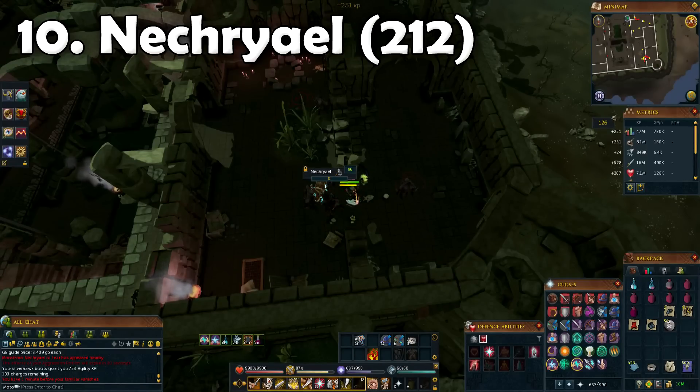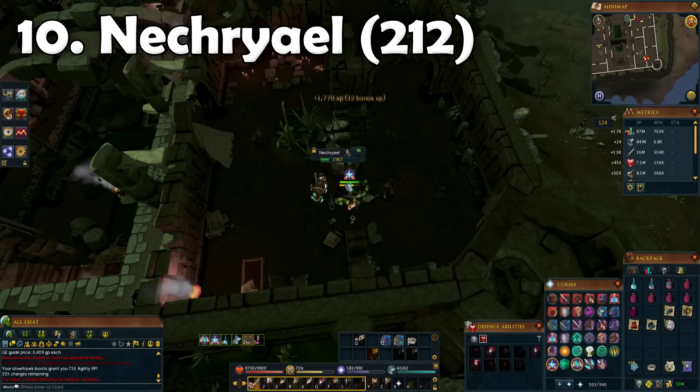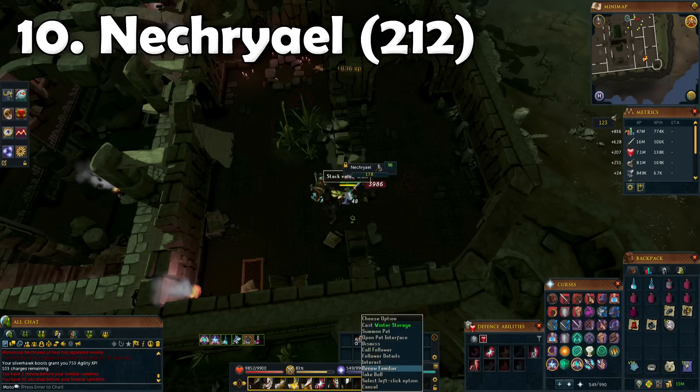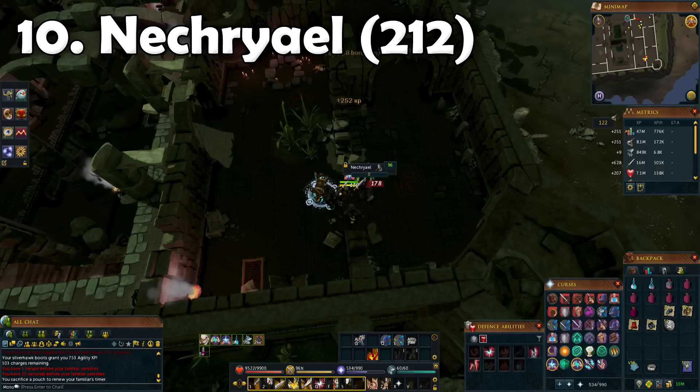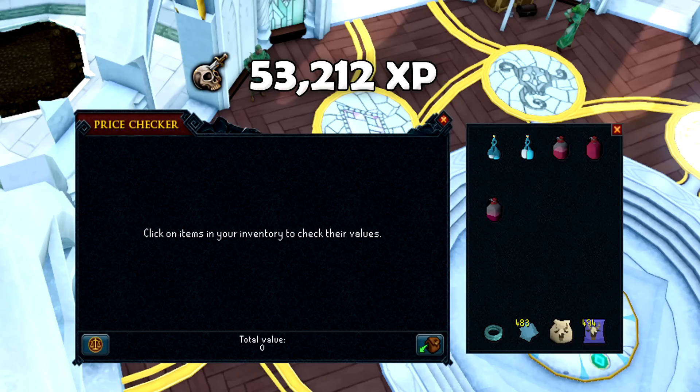Next up we got Nechryael again, and just like last time it was a pretty straightforward task. Once again, look at the XP on the right from the RuneTracker - it's around 500,000 XP an hour just for attack. So if you're looking for a cheap way to train attack, strength, or defense toward 120 or even 200 mil XP, you could grab some aggression potions and come AOE them all down. We didn't pick anything up and got around 53,000 Slayer XP.